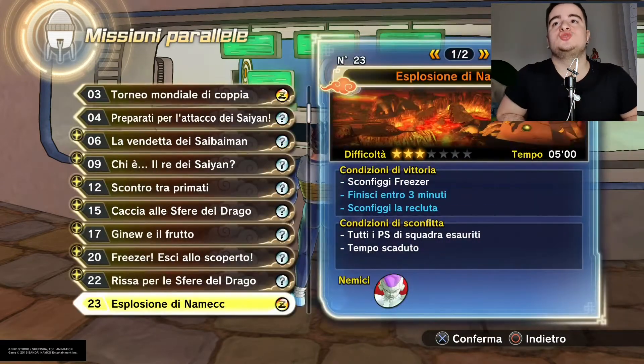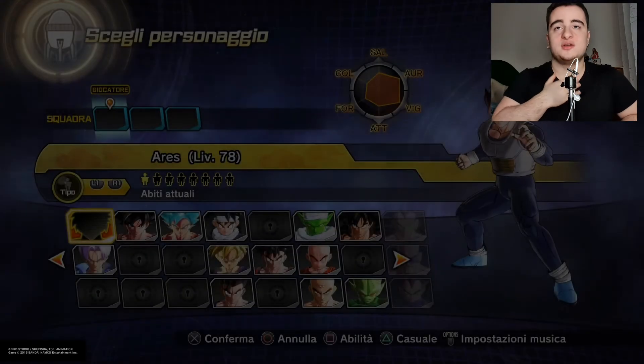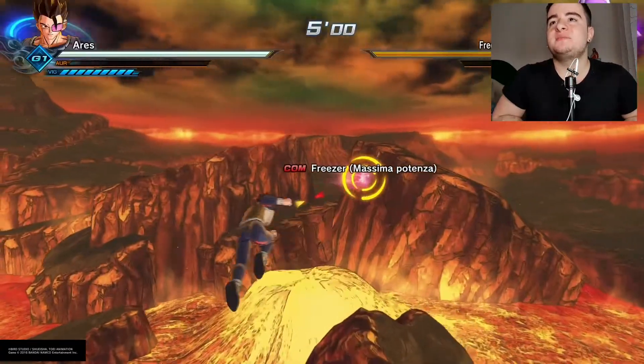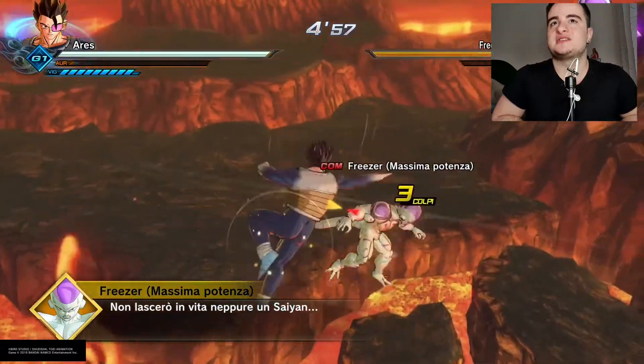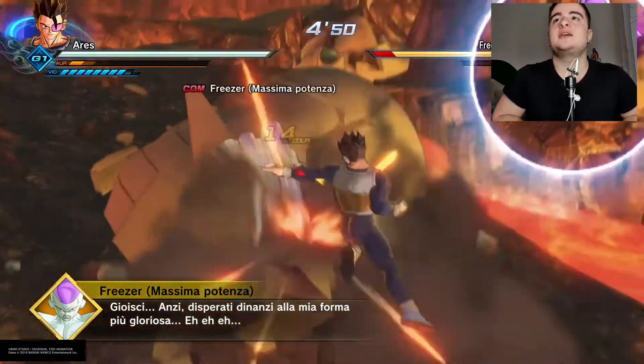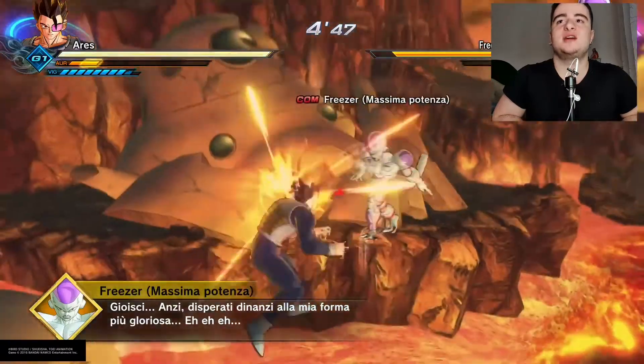The fastest way to get Dragon Balls is to do Mission 23 — the Explosion of Namek. This is the fastest mission to get Dragon Balls. You have to choose your character with all the things I described earlier. You must do this mission alone without any friends, or they will steal your kills and you will get nothing. Frieza will attack you, so you have to kill Frieza.